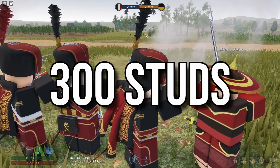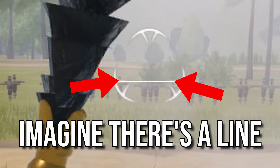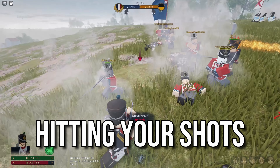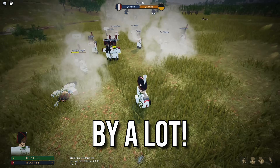And finally, shooting at 300 studs. This is actually kind of hard to hit, but you will need to have your lower pincers — imagine there's a line — and aim your lower pincers on their heads. Hitting your shots or not is totally random, but even if you didn't hit your shot, their morale will go down by a lot.